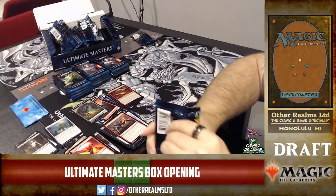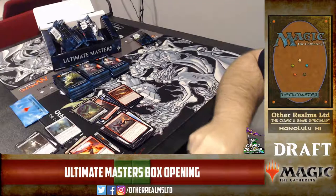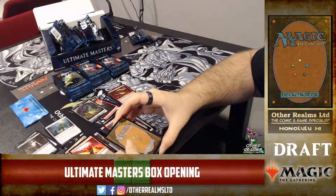It seems like they picked an archetype they wanted to see appear in Magic again and just built a set around it. Madness, dredge, and reanimation seem to be the big themes — very graveyard and self-mill with blue. I'm really glad to see this Masters set reprinted a lot of things players have been asking for, like Mana Vault and Noble Hierarch.